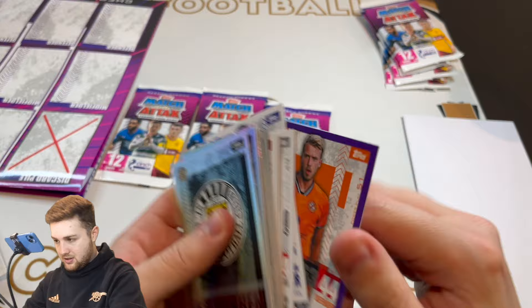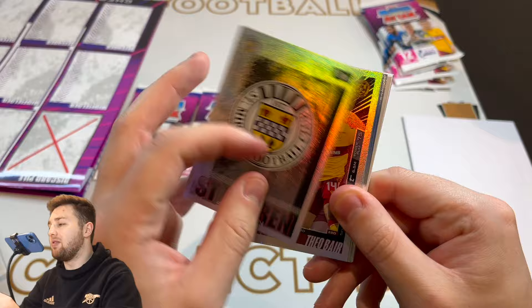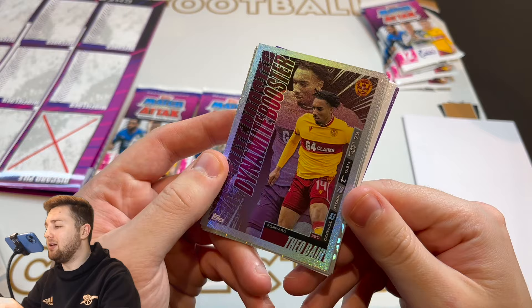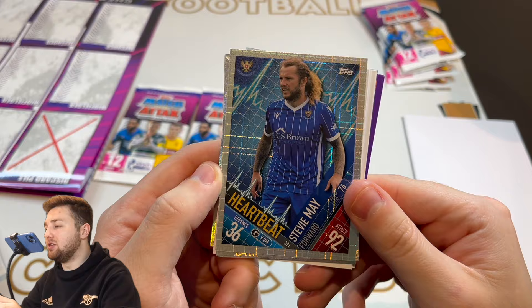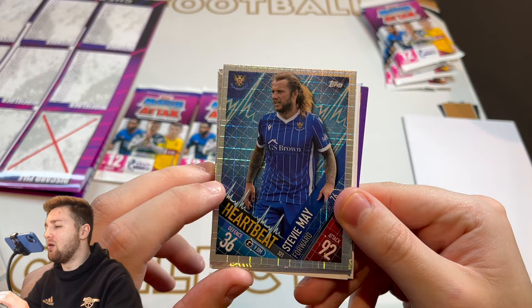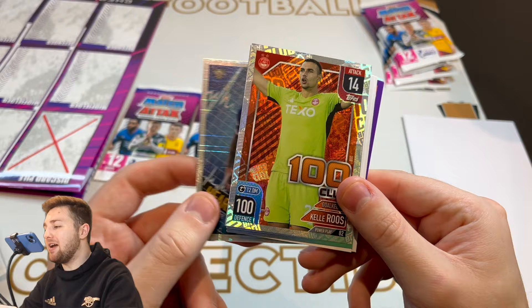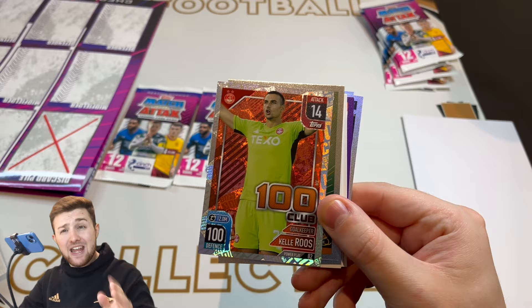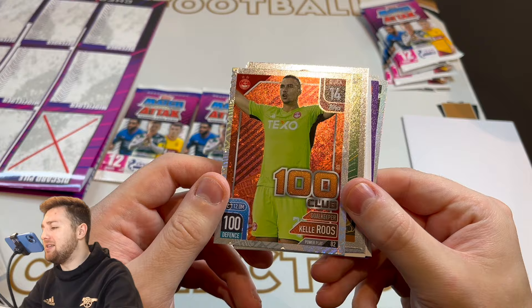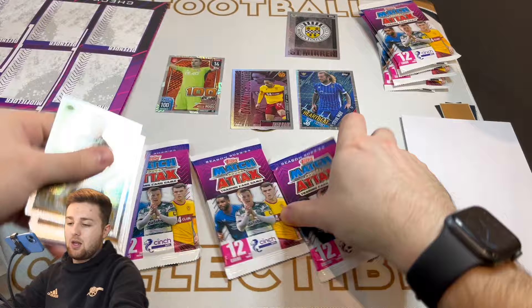It looks like we only got one electric purple parallel rather than two, but that's cool — nice card nonetheless. We have then got a St. Mirren badge — those badges look nice. We then got a Dynamite Booster of Theo Bear of Motherwell, with attack and defence on the side, transfer value, power play — looks really, really good. We then got a Heartbeat — Stevie May of St. Johnston. They look really good, with a checkered foil pattern across it and a heartbeat running across the back. Really, really nice. And we got a 100 Club Keller Roos. Fantastic! Power play 82. I was not expecting a guaranteed 100 Club — they're one in 24 packs. To get one guaranteed in the game pack is absolutely fantastic.